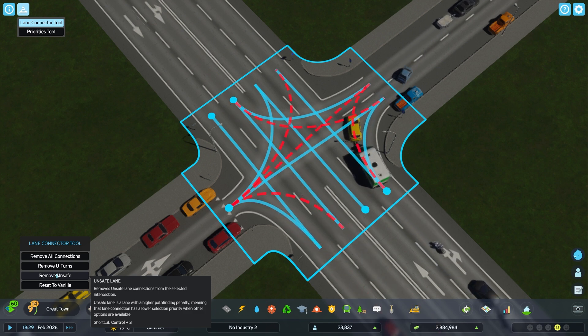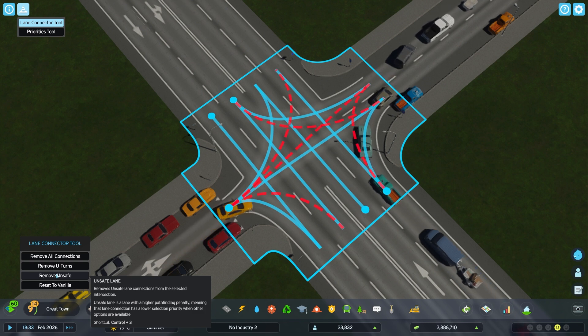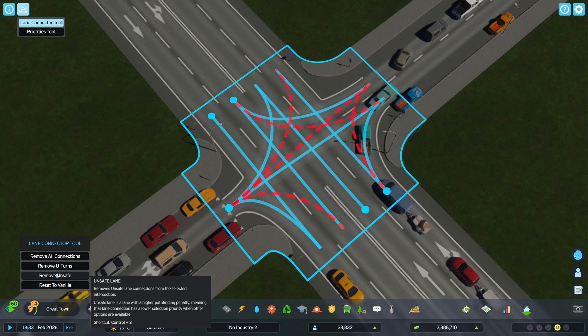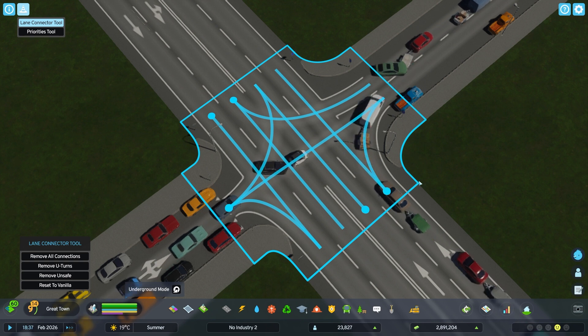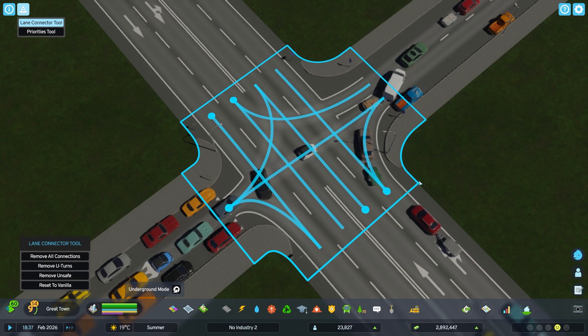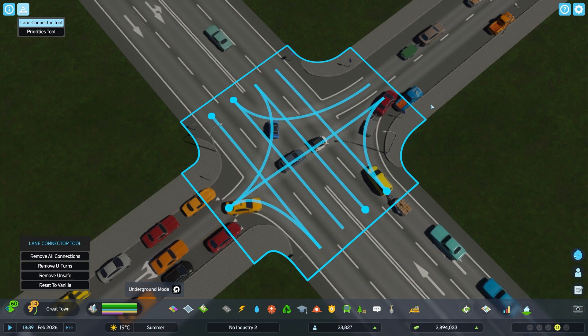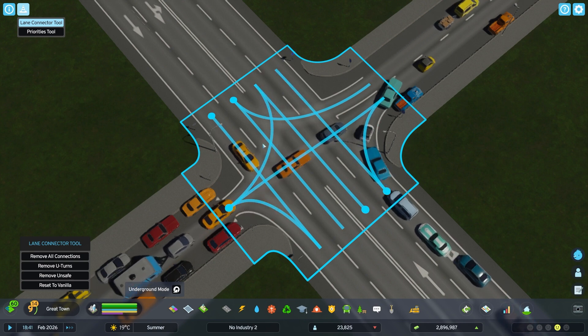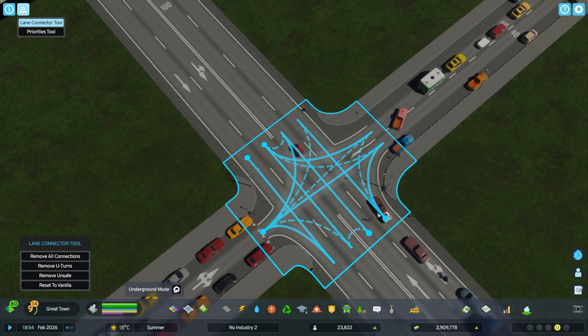Another quick option is 'Remove Unsafe.' If you don't want to do anything custom, this is probably a good choice if you have an intersection with a lot of traffic jams. It just removes all the paths that take a long time, so after doing this, cars can continue straight or go right — just the easy paths.